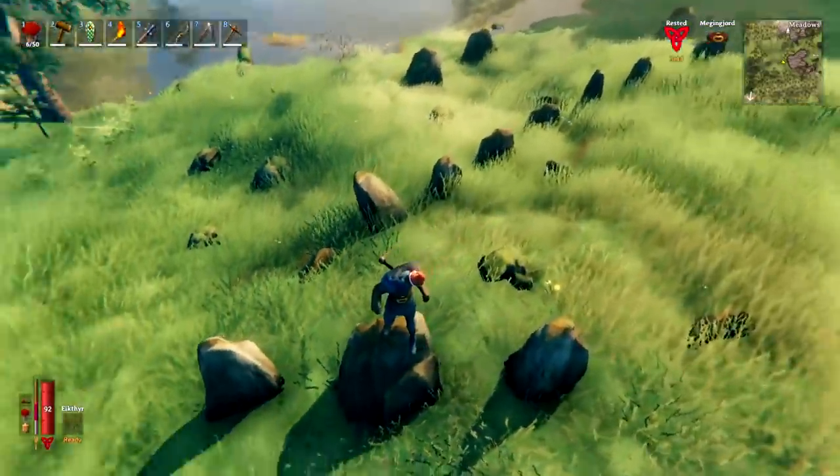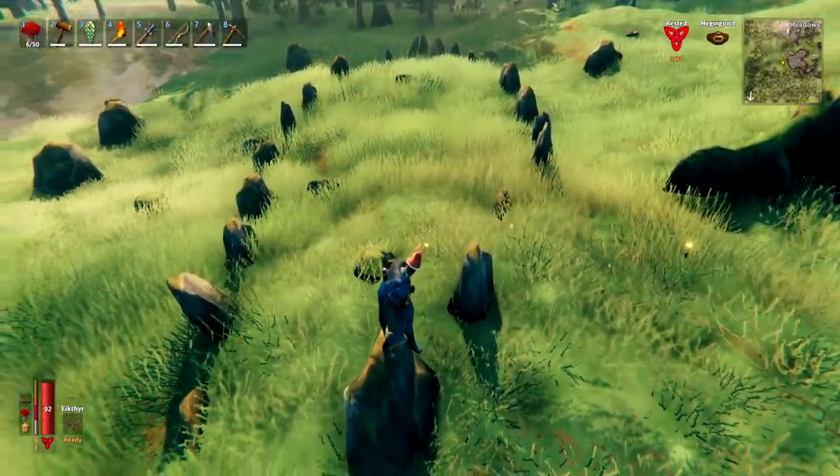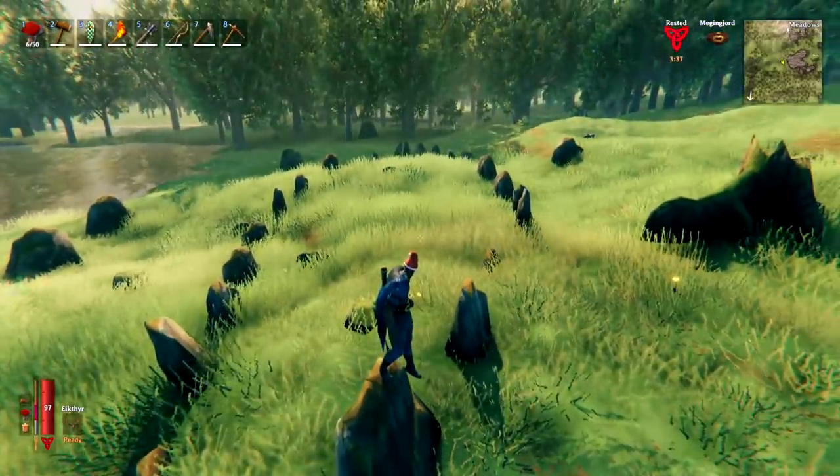If you see stones in a formation almost like the outline of a boat, that's exactly what they represent. Digging this area out with your pickaxe will give you a treasure chest somewhere underneath, and you'll also find bone fragments as well.